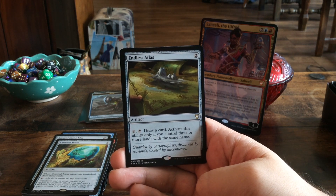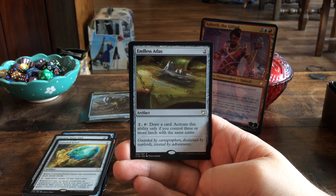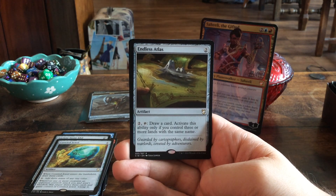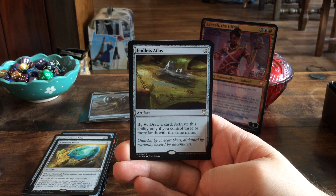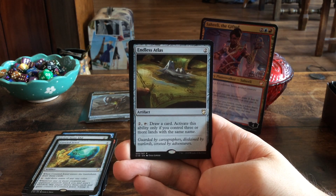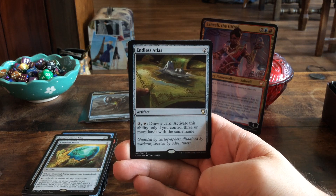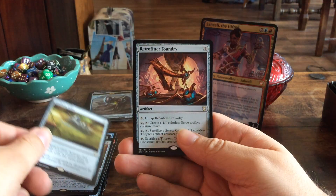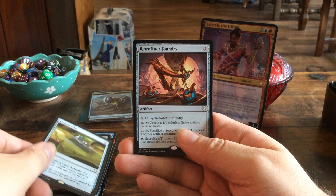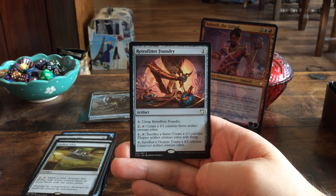Endless Atlas is one of the sought-after cards, mostly for mono-color Commander decks but possibly in Legacy or Vintage as well. For two mana we get an artifact that says: for two, tap — draw a card. Activate this ability only if you control three or more lands with the same name. A very nice card draw option.